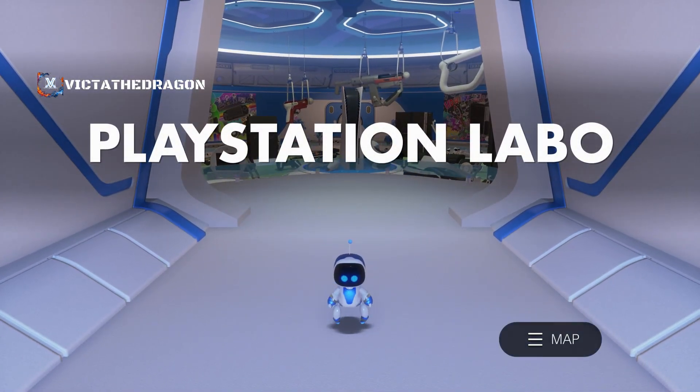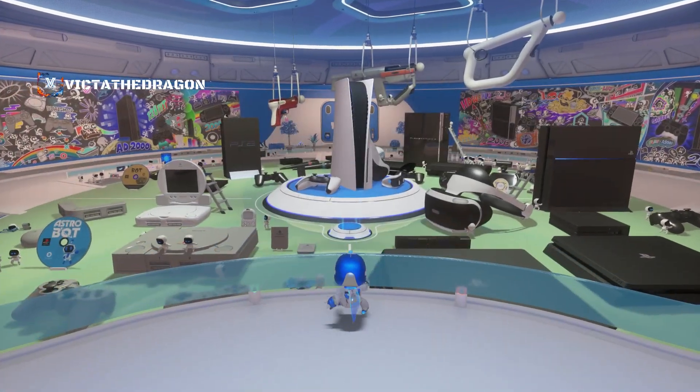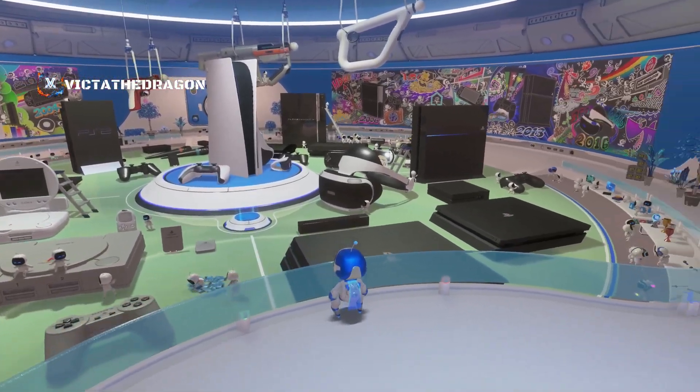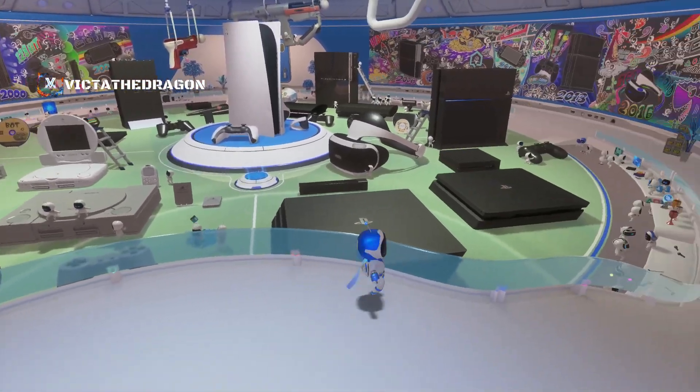Hi guys, welcome to Astro's Playroom. We are now in the PlayStation Labo, and we need to go to the PlayStation Home icon, which I'm trying to look for. I think it's to our right, if I'm not mistaken.